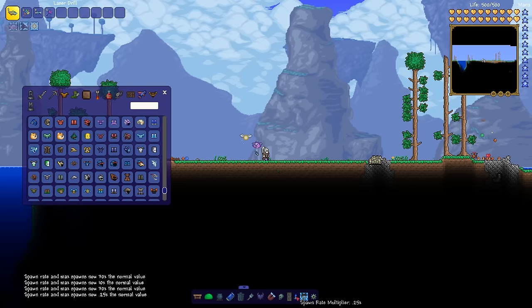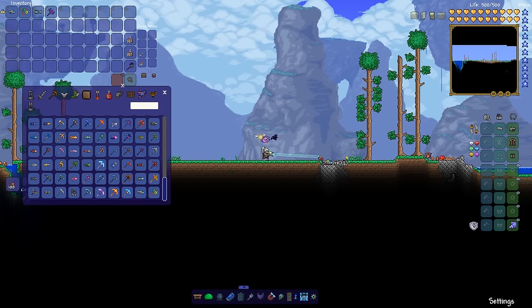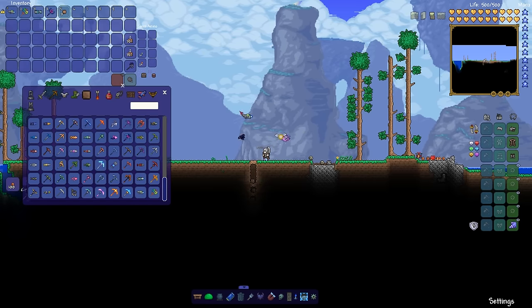We're going to take the spawn rate right down to 0.25, so monsters should spawn about four times less. The first item on our list is the laser drill. It lets me drill things that are quite far away, and you get this pretty gnarly guide to show you where you're drilling. The laser drill is a vanilla Terraria item.